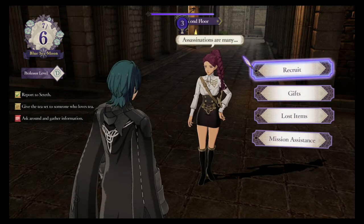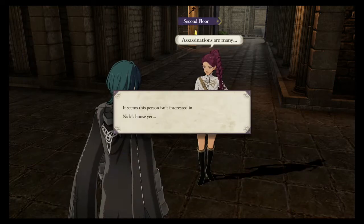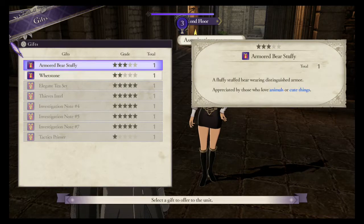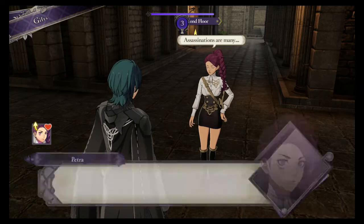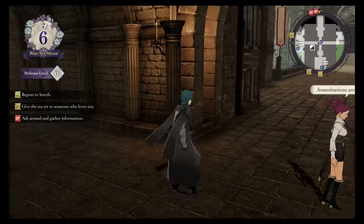When talking to students or staff that have been or could be recruited to your party, you're given four options. Recruit opens up a dialogue in which the character will tell you what they require from your professor's skills in order to join your party. Giving a gift will result in a higher support level between the professor and that party member. Certain gifts to certain characters will raise supports more or less depending on their personalities, likes, and dislikes. You can get to know them to understand what they would like to receive as a gift.